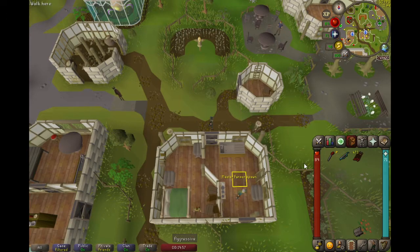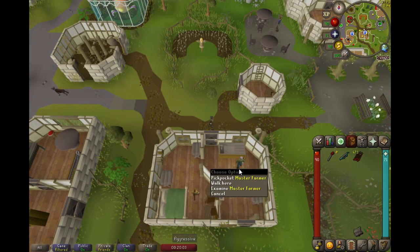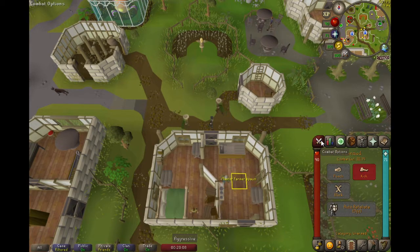If you use the Runelite client, I would highly suggest you mark the tile just west of the ladder in this house. The first step is to find a world in which the Master Farmer is already inside the house. This should take a couple of world hops at most.